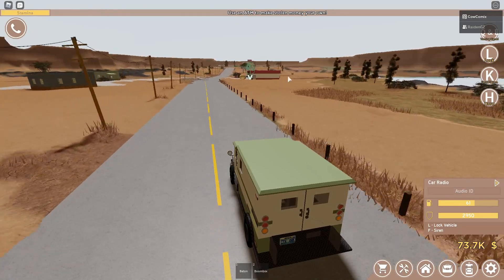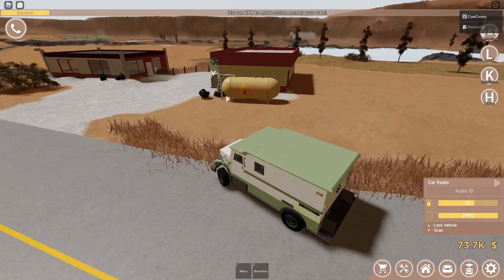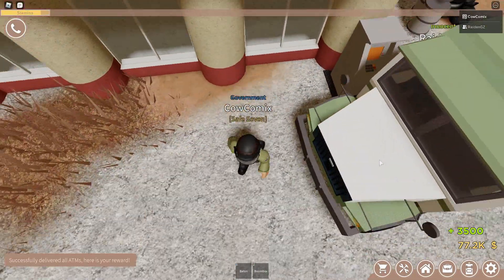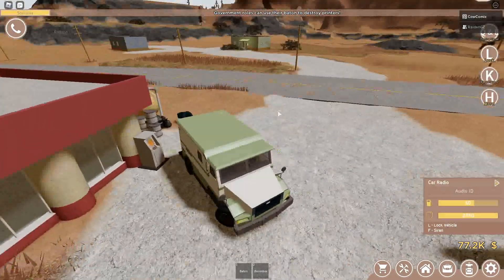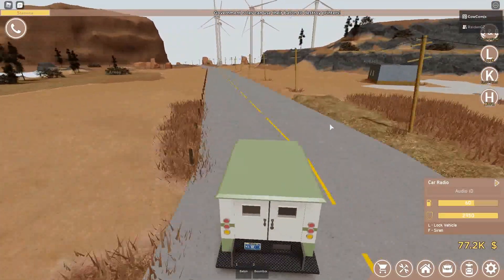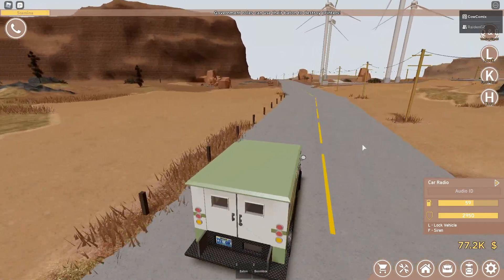Anyways, this is our last stop here, so let's see how much money we get for delivering the money. $3,500 — yeah, that's actually pretty good. That's like equivalent to grinding money printers for like 10 minutes, but we only got it in 4 minutes, so that's pretty good.